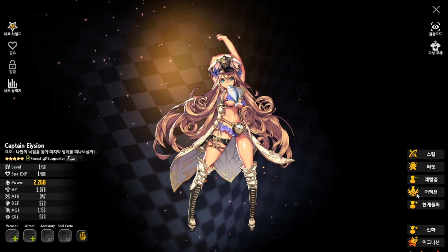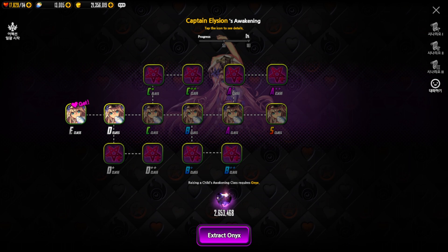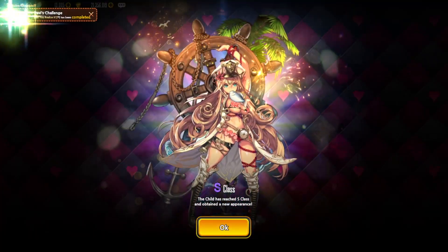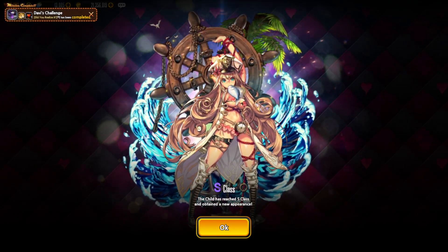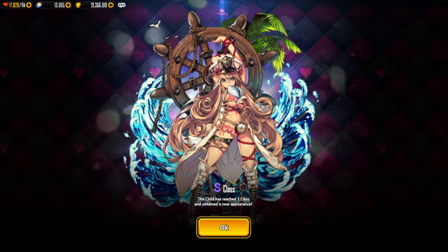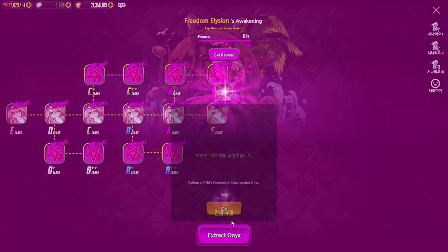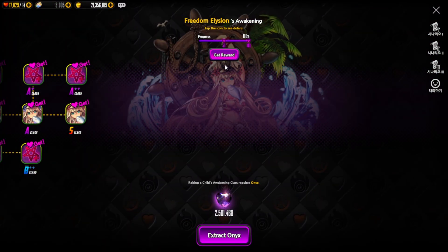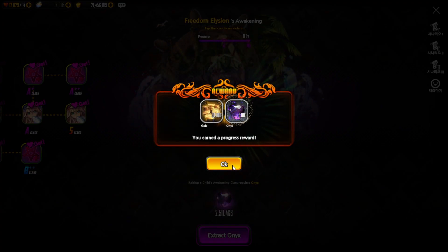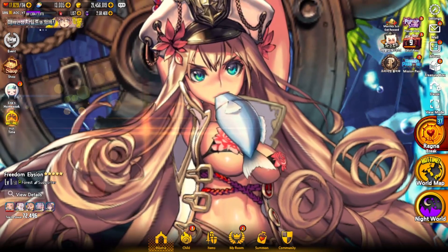Before we end the video, we are going to awaken the new Elizion to see how she looks in the S-Class costume. We have the awaken all button, and there she is — looking beautiful! I love the design with the backsplash of waves, the palm tree, and she's tied up looking amazing. Overall a very beautiful costume. Let me know what you think of the unit's design in the comments.